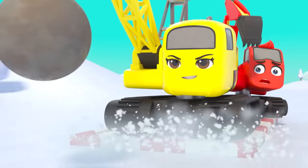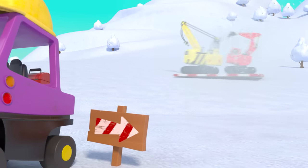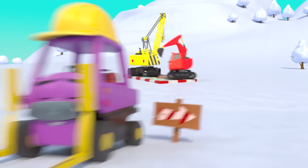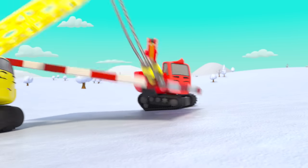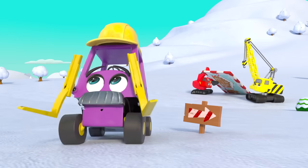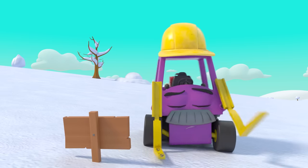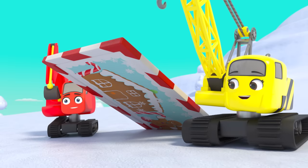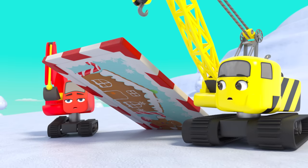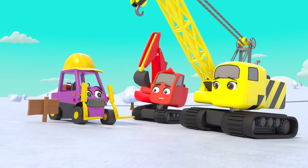Daisy has spotted something ahead — a snowbank! Look at them fly! Now they're ahead of the snowball — they can use the sign as a ramp. It worked — brilliant idea guys! Phew! Diggly and Daisy saved the day just in time and Mr. Rubble didn't even notice anything was wrong. Great work, team!